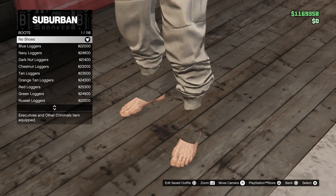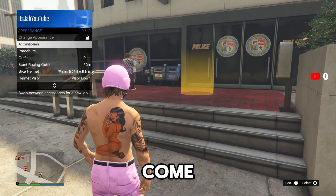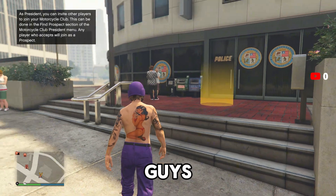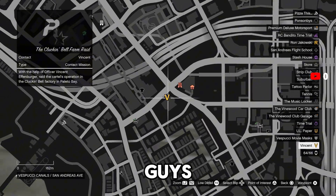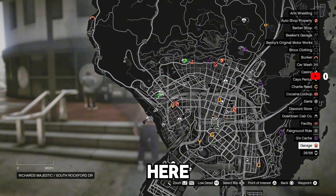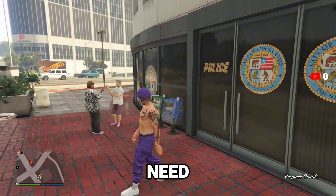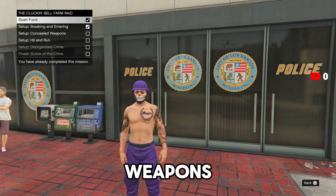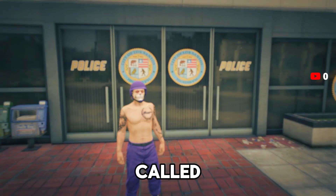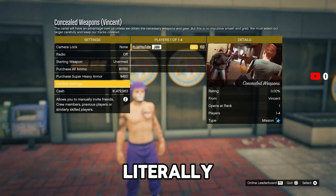Now let's move on to the black duffel bag method. Come to the V on the map — it is the Vincent missions. Make sure you are wearing the outfit you want to put the black duffel bag on beforehand. Walk into the yellow circle and press right d-pad. You will need to complete the first two missions until you get to the mission called Concealed Weapons, which is a setup mission for Vincent.